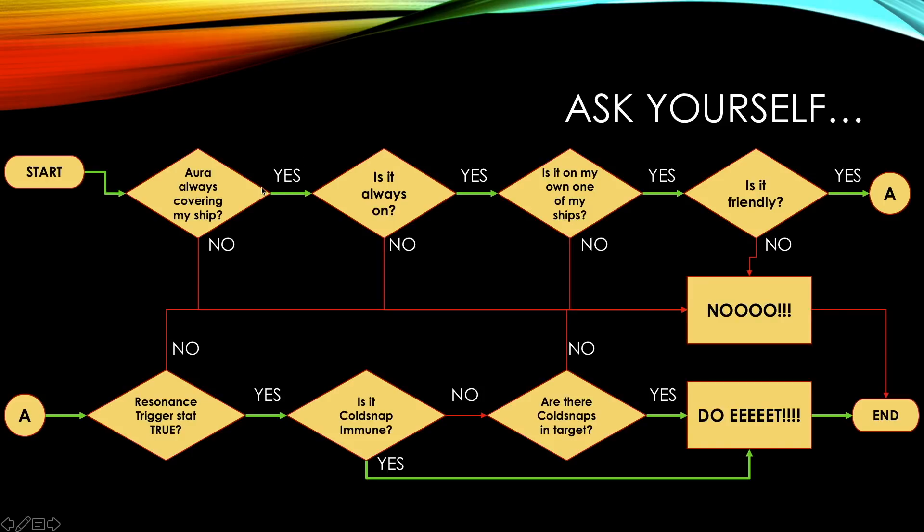If you are covered, then the next question is: is that aura covering your ship all the time — is it always on? If not, you won't always have the bonuses and it may leave you exposed, so don't use it. If it is always on, it has to be on your own ship so you control it and can make sure it's always covering your fleet or at least the one ship that has the capacitor.